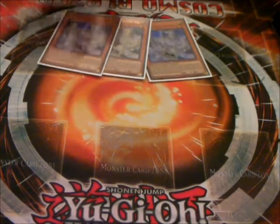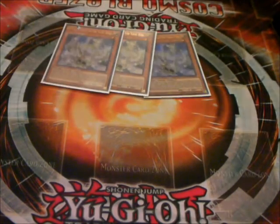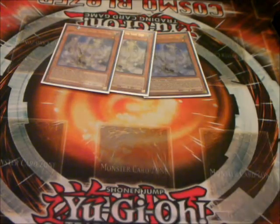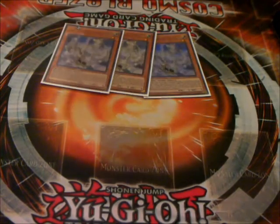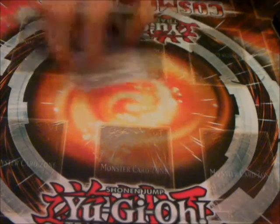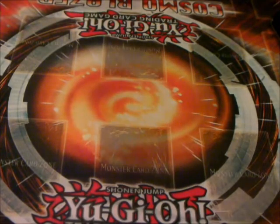Start the deck off with three Chewin. Chewin does Chewin things — he's your level one tuner. Three I feel is definitely necessary. Some people I've seen play it at two, but I just think three helps out a lot. With Imperial Iron Wall it's a lot better too.